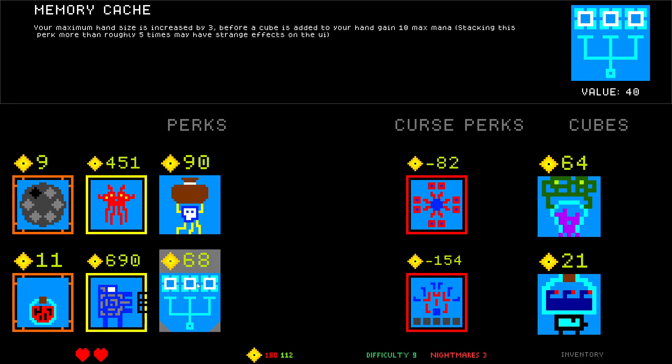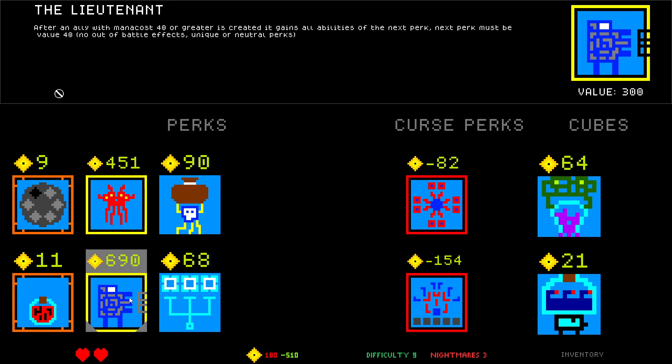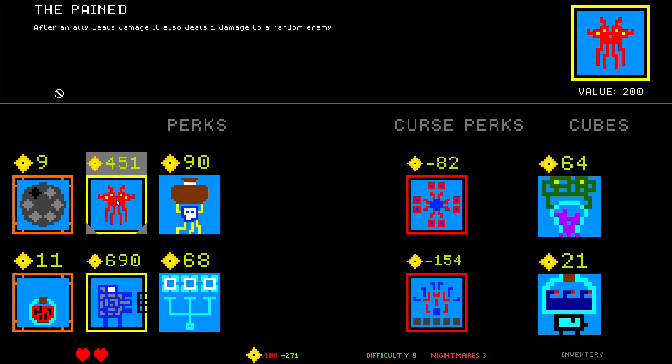Because of the maximum hand size, stacking it — I want this one. 690. The Lieutenant: after an ally with mana cost 40 or greater is created, it gains all abilities of the next perk. Next perk must be value 40, no out-of-battle effects, unique or neutral perks. Interesting. After an ally deals damage, it also deals one damage to a random enemy — also pretty cool.